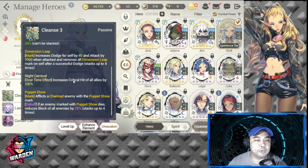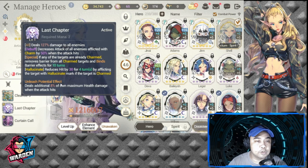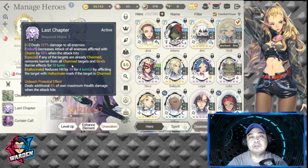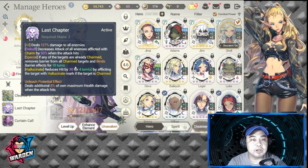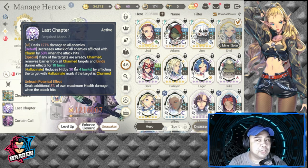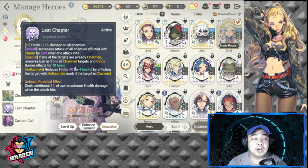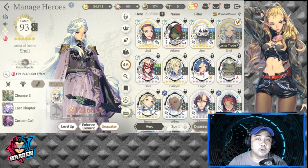Shell is here because of her cleanse and her Night Carnival passive, which increases critical hit by 100 percent. She is also important for taking out barriers and reducing hits. She has a lot of debuffs which are vital, but she requires charm on enemies for this to trigger.